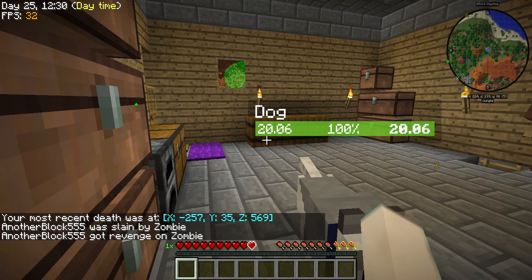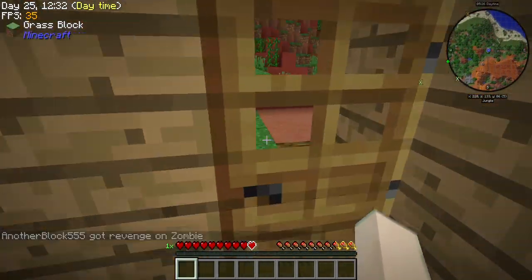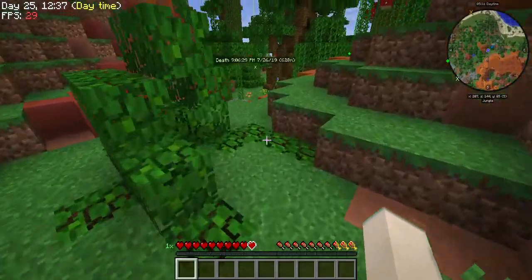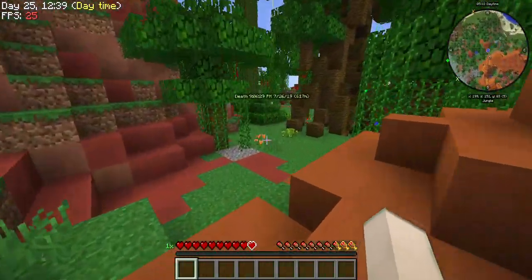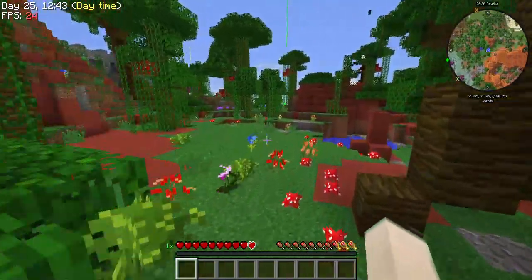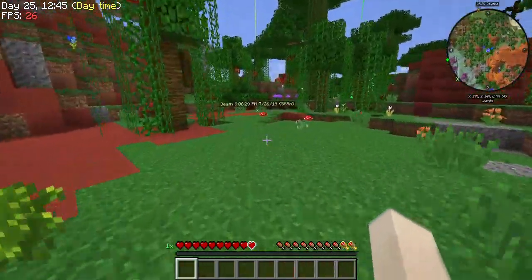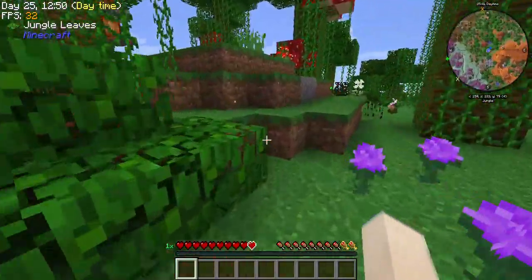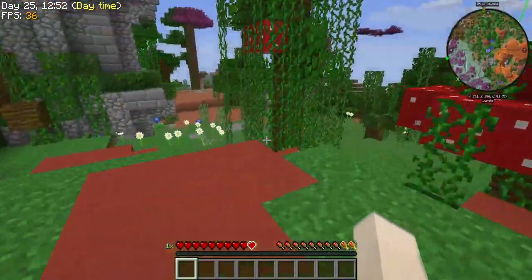We've got to go back and get our stuff. My chicken pet is back there and I am not going to drop another block of gold and a diamond — I don't have automated resources here. Maybe being a magician isn't that great on this one. I thought summoning an entire horde would hold off a couple of zombies for a little while, but apparently I was wrong.